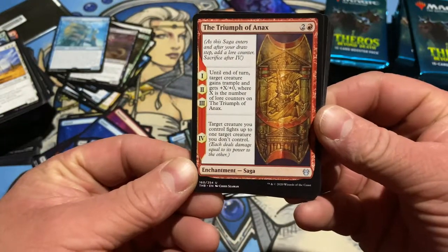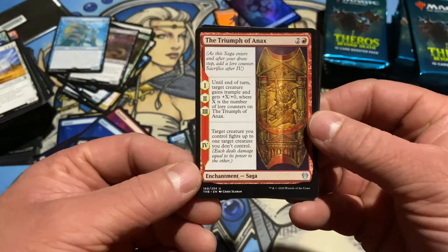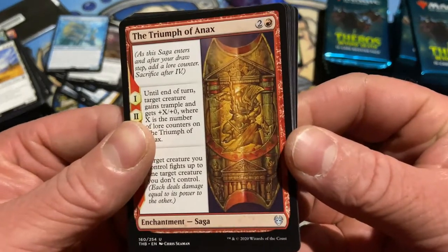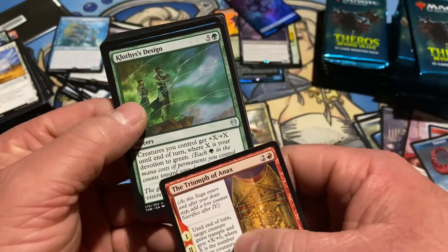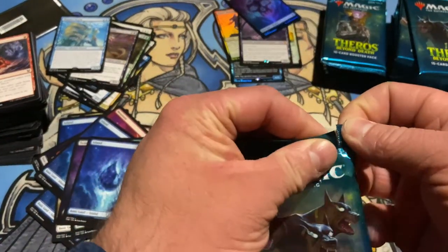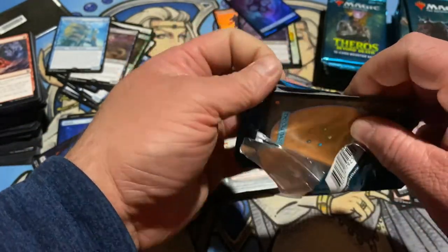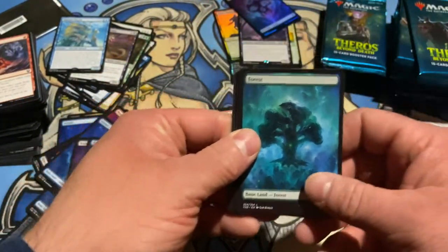Triumph of Annex — target creature gains trample and gets plus X, plus zero where X is the number of lore counters on it. Target creature fights up to one target creature you don't control. The art is cool — I dig it. Creatures you control get plus X, plus zero where X is your devotion. Green just never ends every set — it seems like they're always making green even stronger than the last time. I mean, in the last set three cards got banned and they were green, so I guess you gotta keep them coming out.